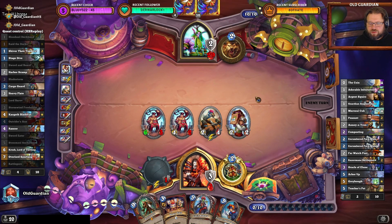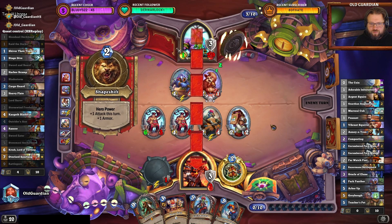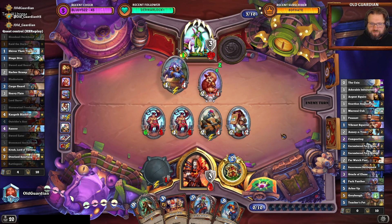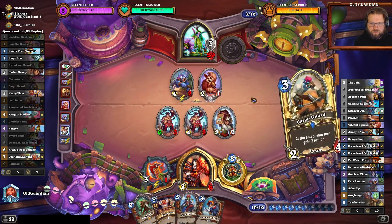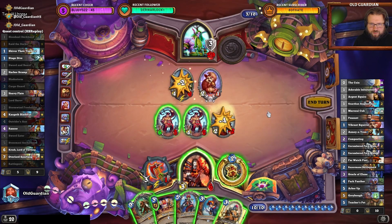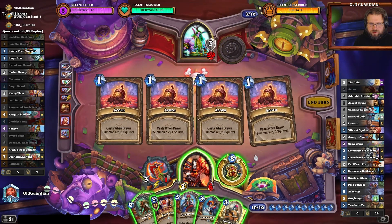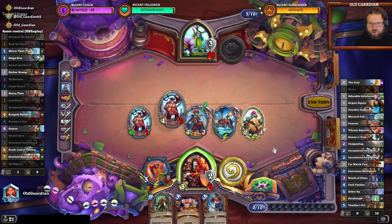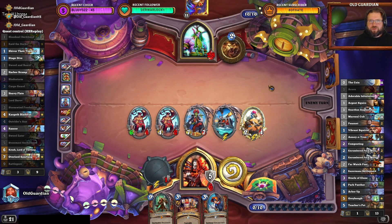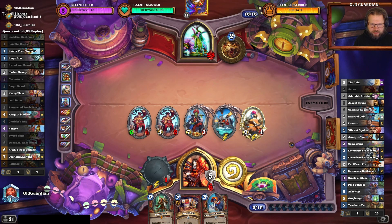Druid has only two cards. This will be fine. This goes there. I can even go there with this one, right? I don't have to draw a card. I can get Rattlecore, and then the Cargo Guard and the Hero Power. We're at 11. Druid is down to one card. And I have the Juggernaut. Some remarkable resilience from the Pirate Warrior.